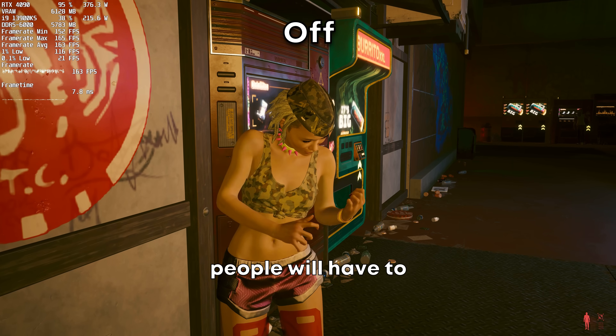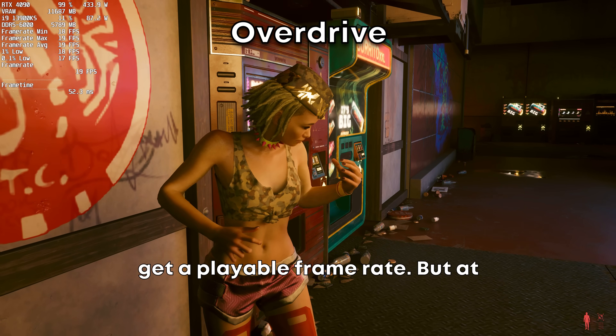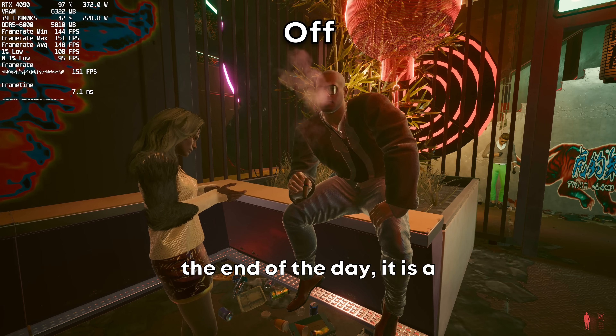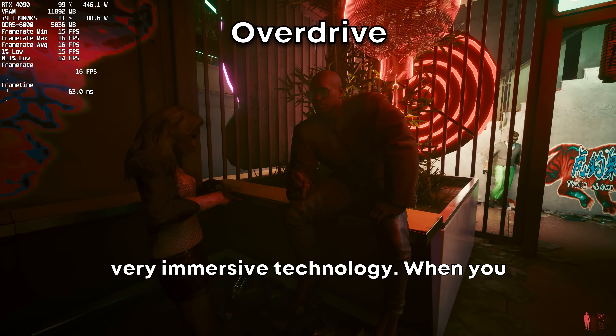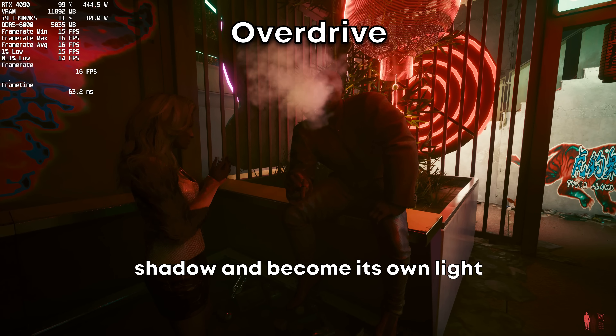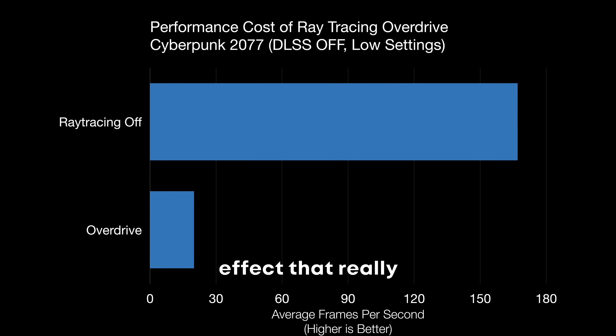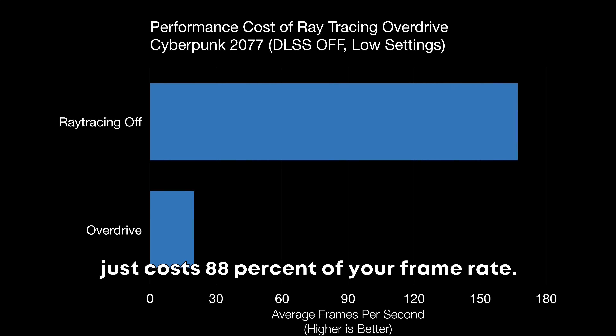Even those people will have to generate fake frames in order to get a playable frame rate. But at the end of the day, it is a very immersive technology — when you get rid of all the fake lights and have every light cast its own shadow and become its own light source, you create a lighting effect that really does emulate real life. Unfortunately right now it just costs 88% of your frame rate.